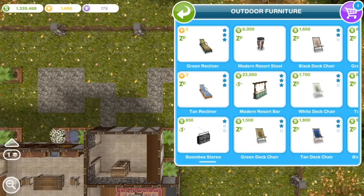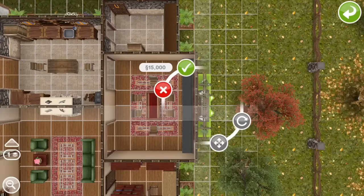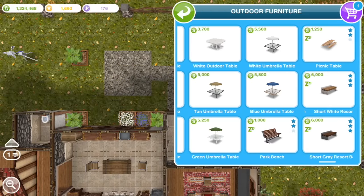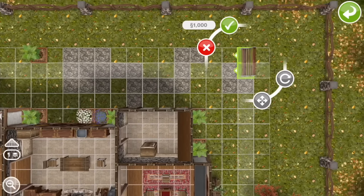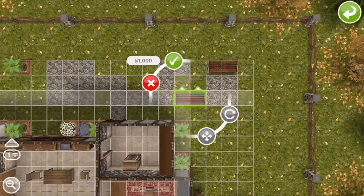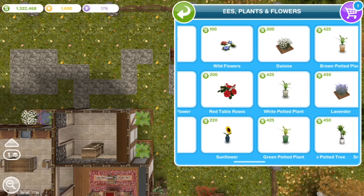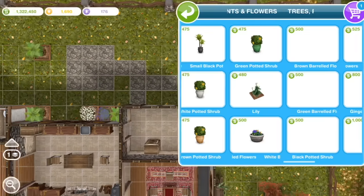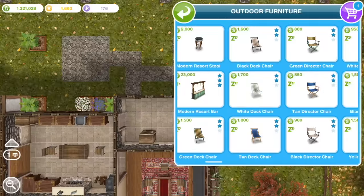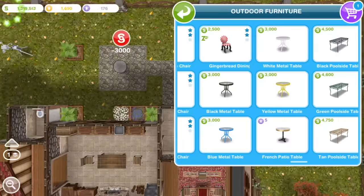Now we can start putting some stuff in the yard. I think this romantic swing set comes from the Extreme Home Takeover quest as one of the prizes for completing that quest. Then at the back here, I'm just going to put a couple of benches — a little seating area. And then this other place is perfect for a table and chairs.